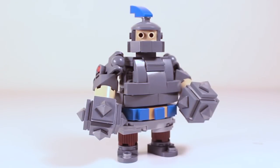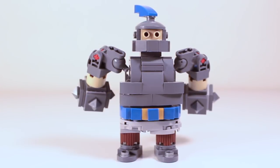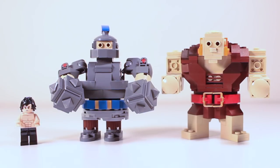Finally, we have the Mega Knight. This beast has seven points of articulation in the head, the wrists, the arms, and the feet, which allows you to put him into several battle positions. Turning him around, we can see the rest of his body armor, as well as his blue belt. Here is a size comparison between the Mega Knight, a giant, and a minifigure.